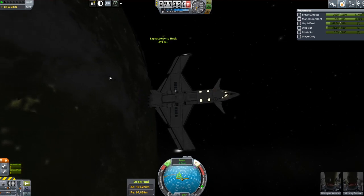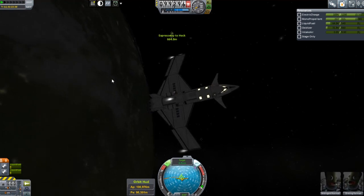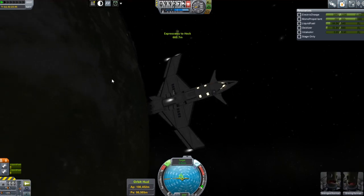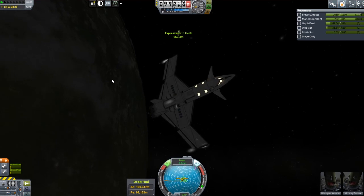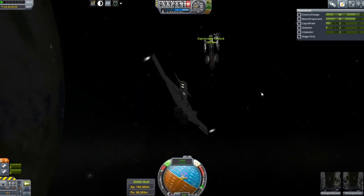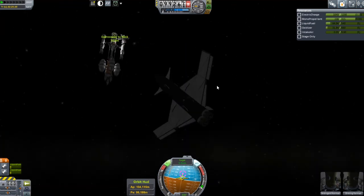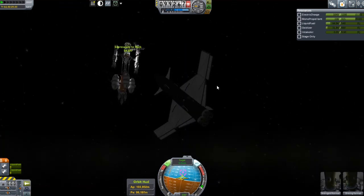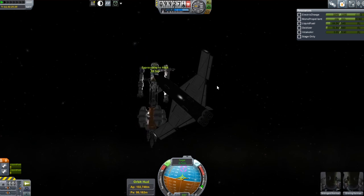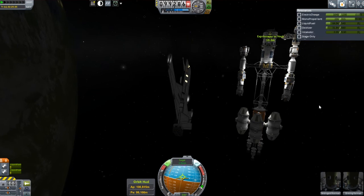Now we're approaching the Expressway to Heck — a very simple rendezvous. I'm getting better at rendezvous; I didn't show it because it took quite a while, but I'm beginning to get the hang of getting my ships close together in space. I really like this space plane. I love those forward swept wings — I just think they look cool. I don't know how good they are aerodynamically in real life, but they look super hot.